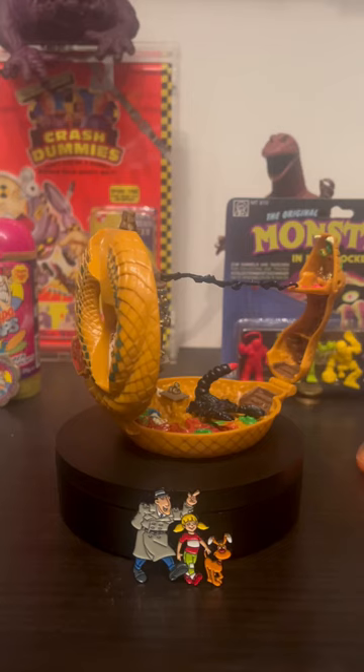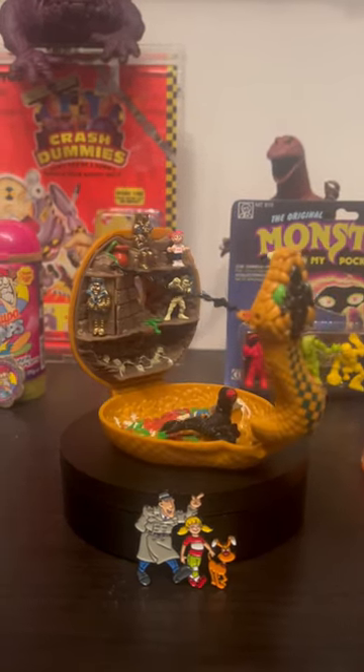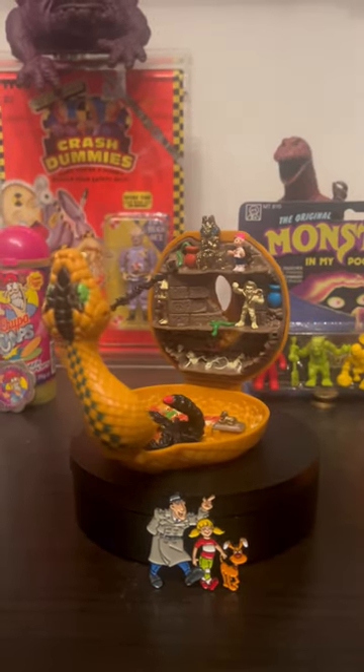Max is also right here with his red hat, and you can slide this little part over to reveal some contents inside. Then you can open the mummy's tomb and out pops the mummy. And then the coolest...